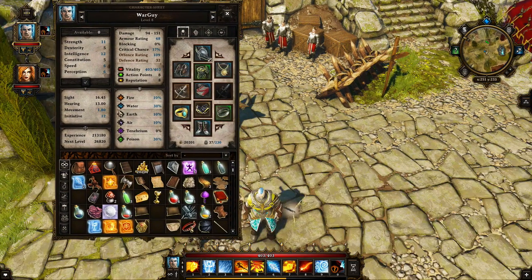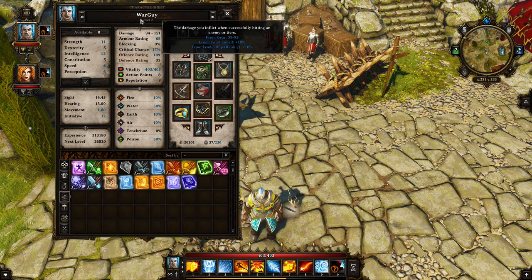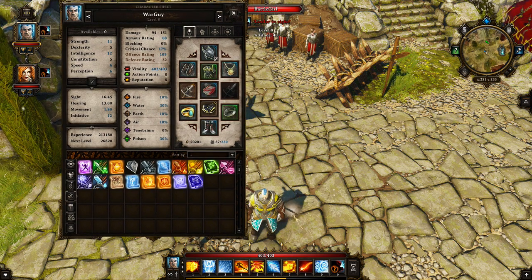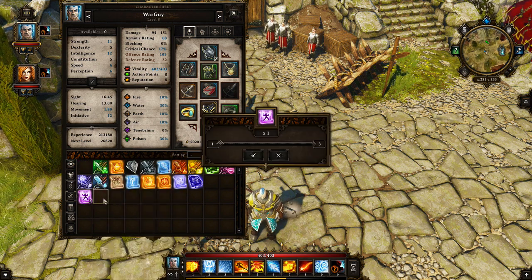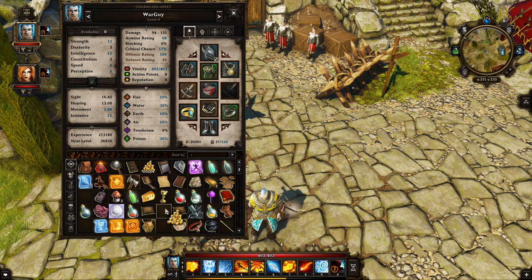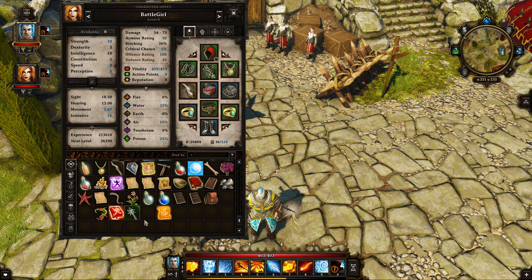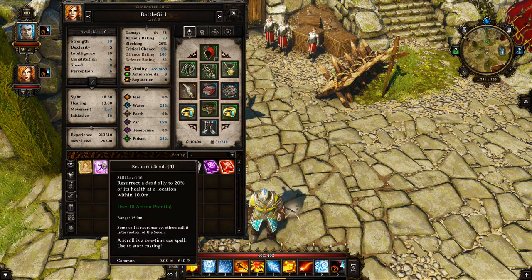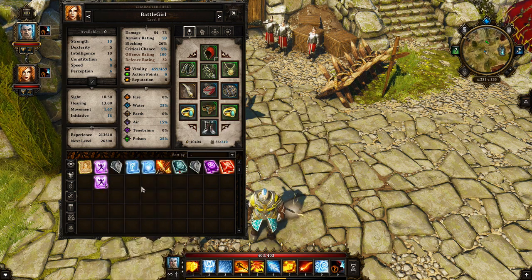Let's talk about inventory quickly. Say I have three resurrection scrolls on my main character and want to share them. Hold Shift and drag to split a stack — you can split it down to one and then send it over to another character. You can do the same with gold. That's an easy way to split stacks and send things between party members.